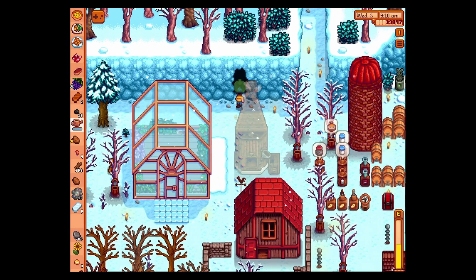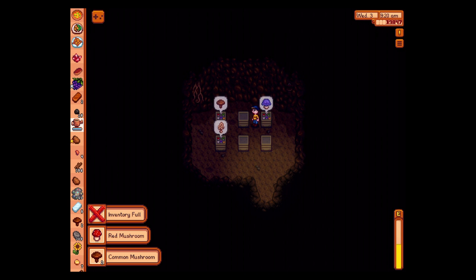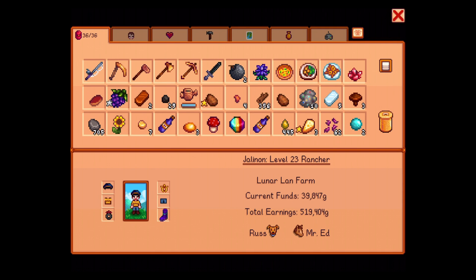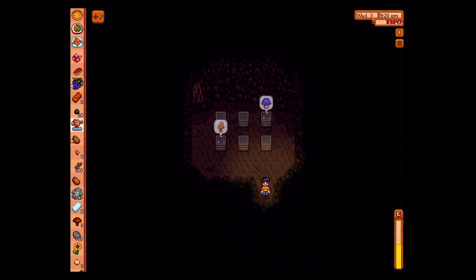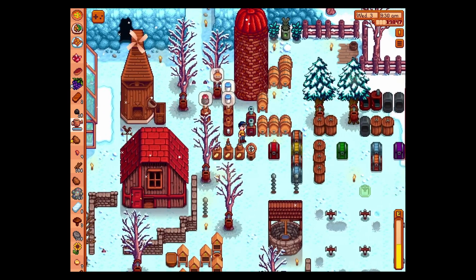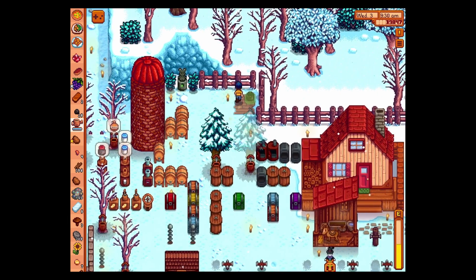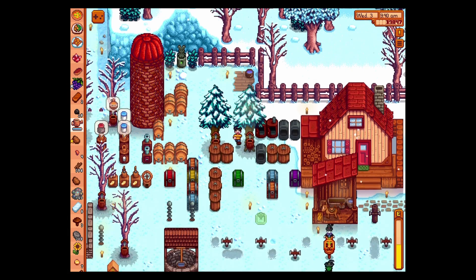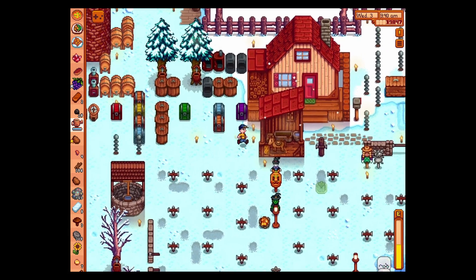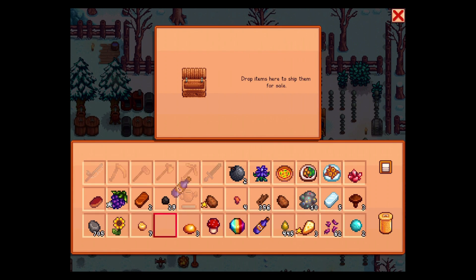Do we have any more mushrooms yet? Let's go drop some stuff off. Mr. Ed. After we give Russ his water, of course. There you are, Mr. Ed. And I'm sure everybody needs hay now, so I should do that before I forget.